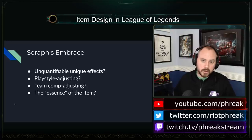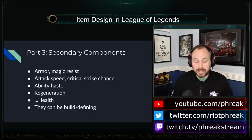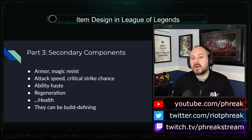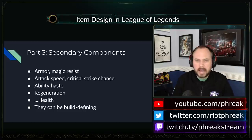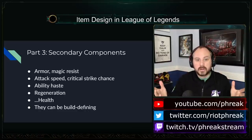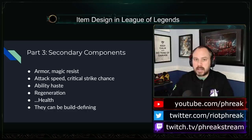I said items have two components, but I lied — they have a third: complementary stats. The primary components are attack damage, ability power, and health, and every champion wants at least one, likely two, occasionally all three. From there, they apply those stats in different ways, and that's where complementary stats come in. Let's say you're a tank — you want health, but it's important whose hits you're tanking. Is it Tryndamere? Then buy a health item with armor. Are you trying to survive Kali? Then a health item with magic resist. That narrows it down to Thornmail, Randuin's, Dead Man's Plate, Zeke's Convergence — four items with health and armor. What you're actually shopping for is the unique passive.